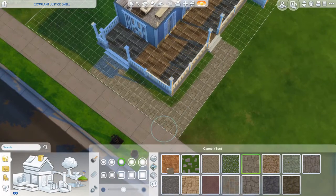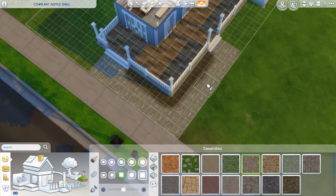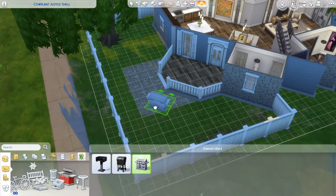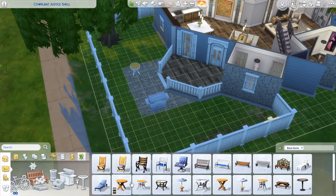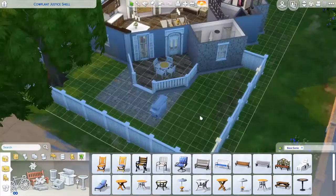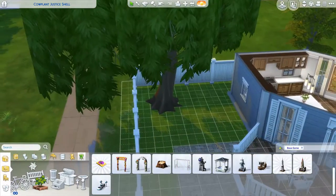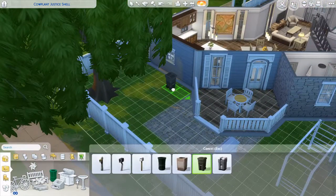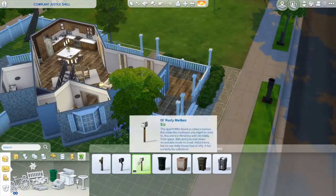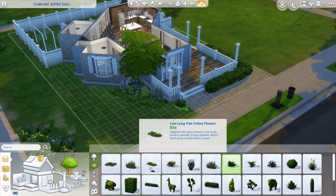Right here I jump back to the patio because you always have to have some outdoor space for your Sims to hang out, eat, grill, and play. Kids especially need to have something to play with — I put a jungle gym back there. But you have to have the trash can, and there's the mailbox. And that's pretty much it — this is the whole build.